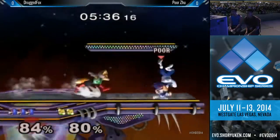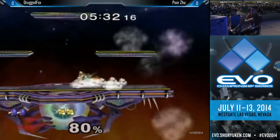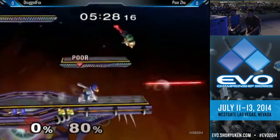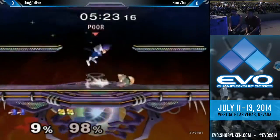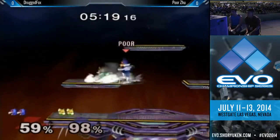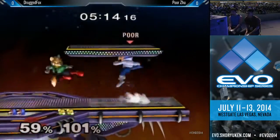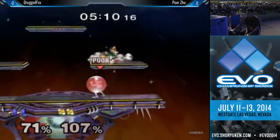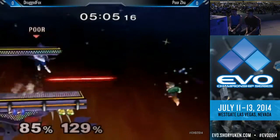Drug Fox is really angling his attacks, trying to get a lot of shield pokes. It hasn't worked too well for him yet, but eventually they'll start connecting. He's staying constrained to that part of the stage, looking for a low-percent KO. That up smash nearly came out of the dash attack. Those attack chases were really good — noticing that Zu was still on the ground after getting hit. Good dash dance in there, shield stab back here. Zu catching him with those dash attacks really well.